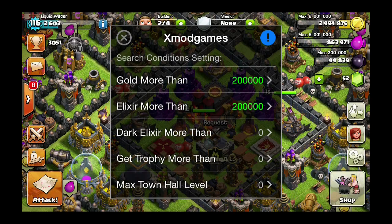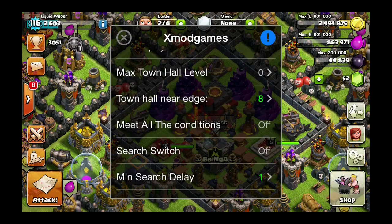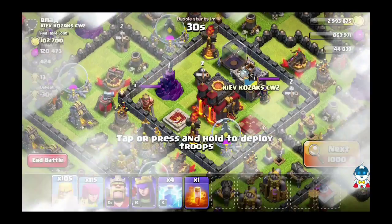This allows you to set a gold and elixir minimum for when you're attacking someone, along with trophies and town hall near the edge. So if you're a town hall sniper looking to get high in trophies, this will work for you.